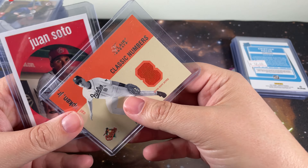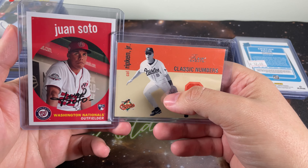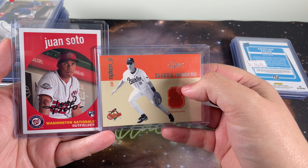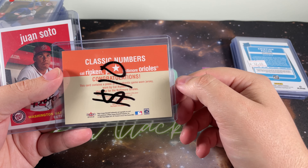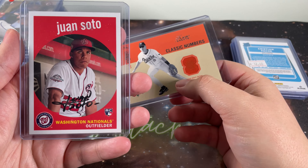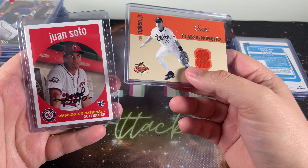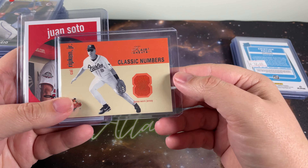The next two were awesome. This was a gentleman I met for the first time at this show. The guy really couldn't have been nicer. What we have here is an actual game-used jersey card from Cal Ripken Jr. that he had for $10. And I love this vintage Soto throwback archives card — just a gorgeous card with excellent corners. The Ripken's in great shape too.